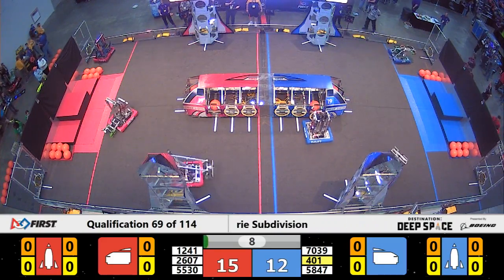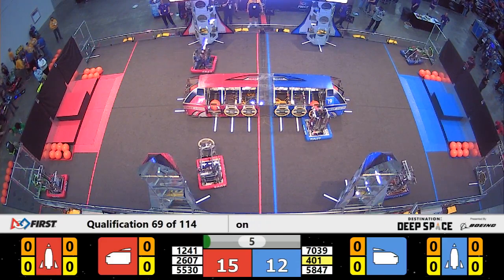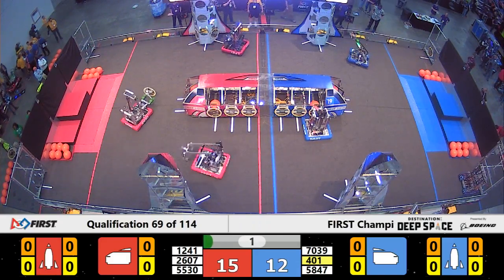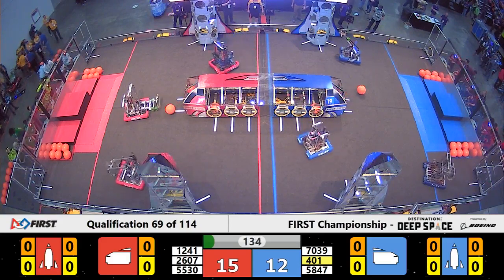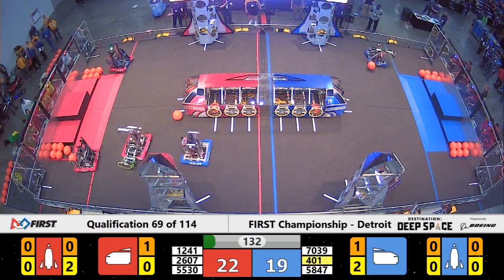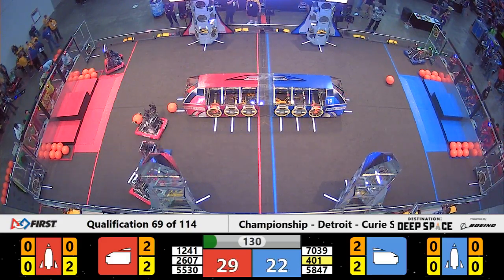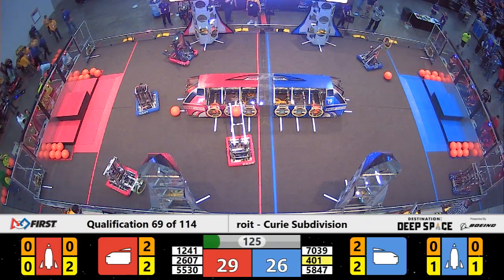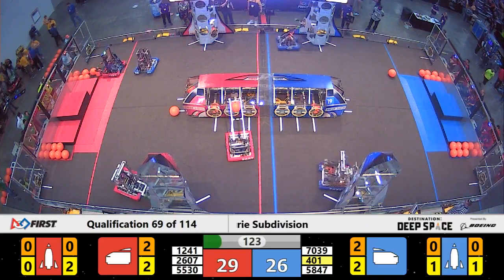A quick move right off the bat by the Green Hills Lawnmowers — they place a hatch panel on the forward bay of their Red Alliance cargo ship. Over on the Blue Alliance, we're also seeing an impressive Sandstorm period from XO out of Israel. They're able to make it back to their loading station to grab hold of a hatch panel, which they place within the first few seconds of the tele-operated period.